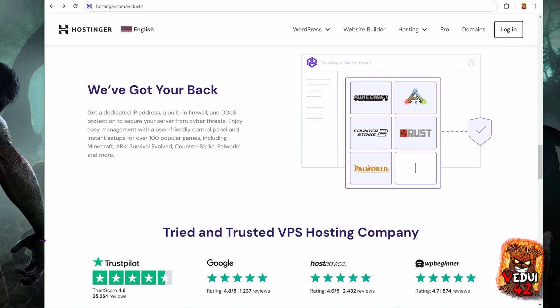There are of course security provisions such as a malware scanner, built-in firewall, and DDoS protection — you need that to protect yourself from cyber threats. Hostinger also has excellent reviews across multiple review sites, as you can see, from Trustpilot to Google, HostAdvice, and WPBeginner.